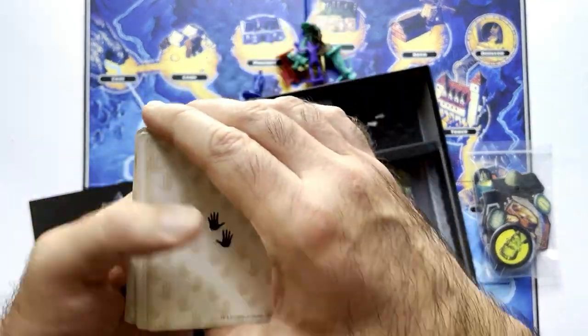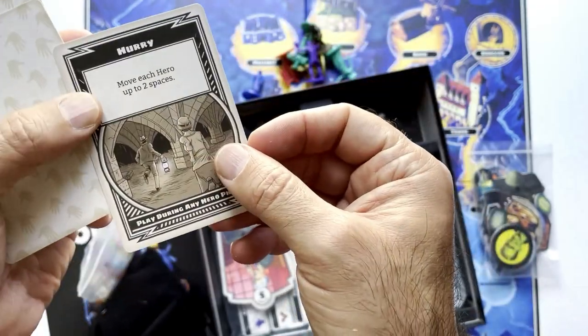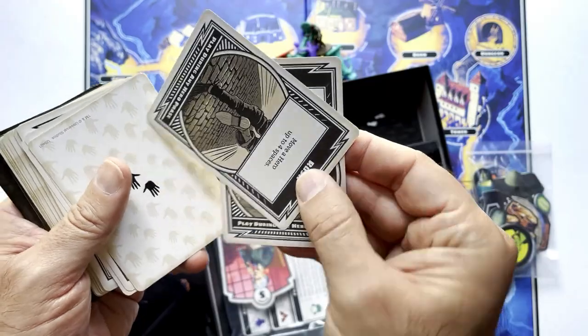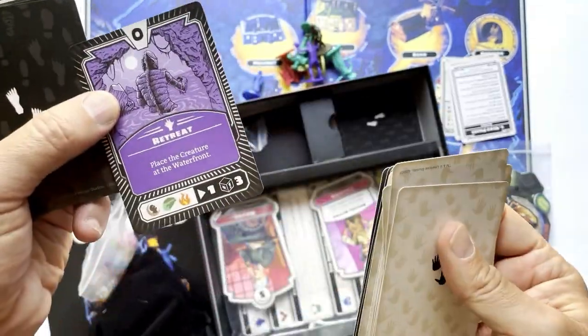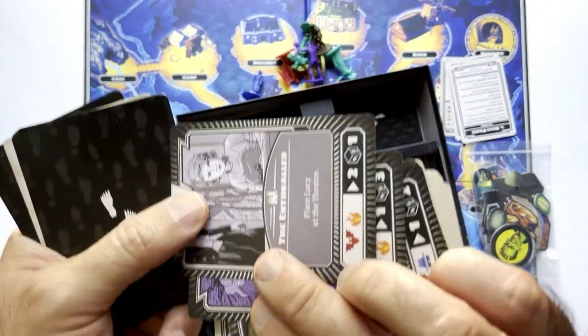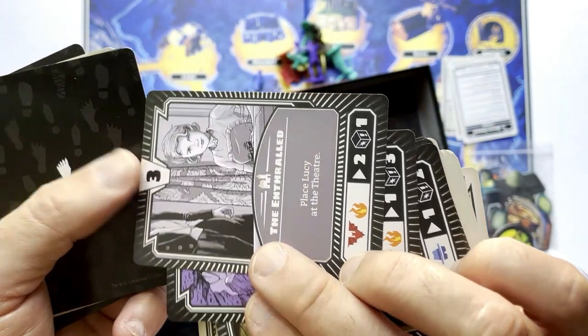Also, cards here — handprint cards. Move each hero to spaces. Hurry. Hurry again. Maybe these are monster cards. Retreat. Place the creature at the waterfront. I do like the art. Place Lucy at the theater.